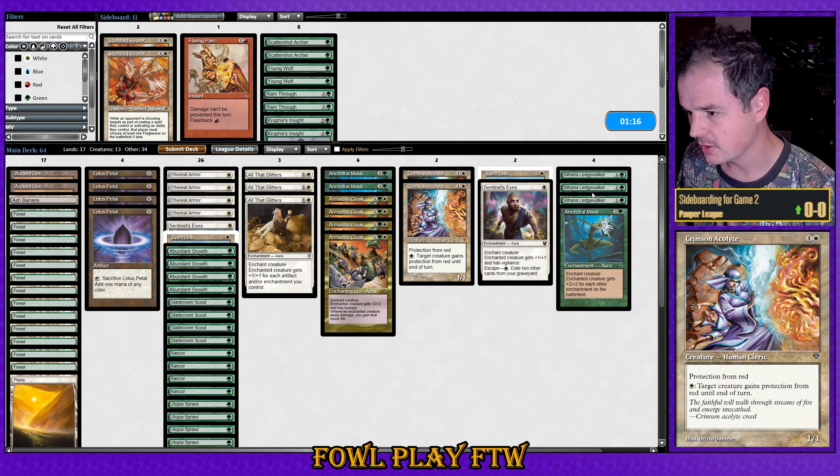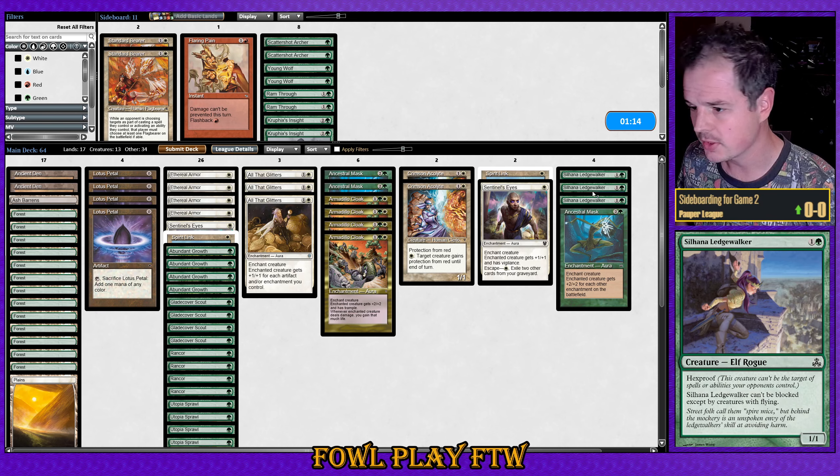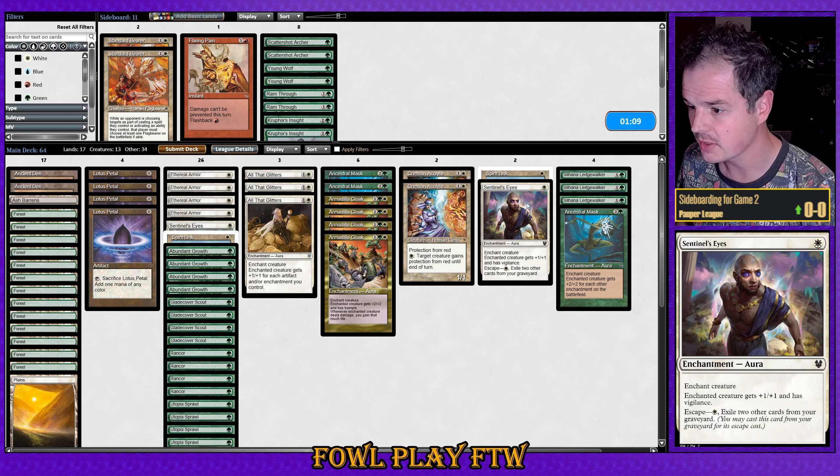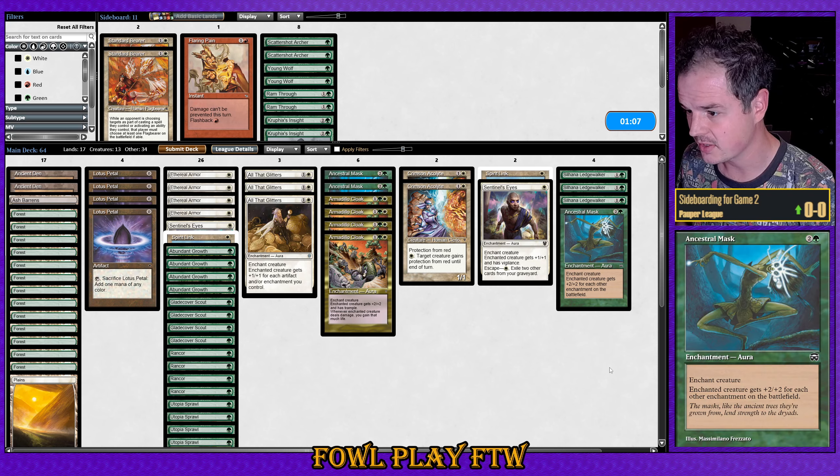We're bringing in creatures and going to look to take out the Suhana Ledgewalkers — they're a bit slow. We're also going to bring in a second copy of Spirit Link and Sentinel's Eyes, and take out one copy of Ancestral Mask.